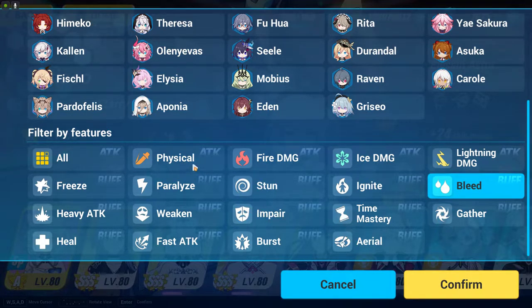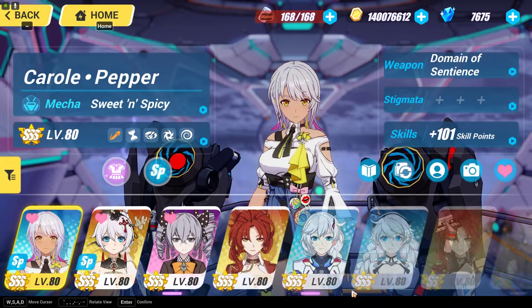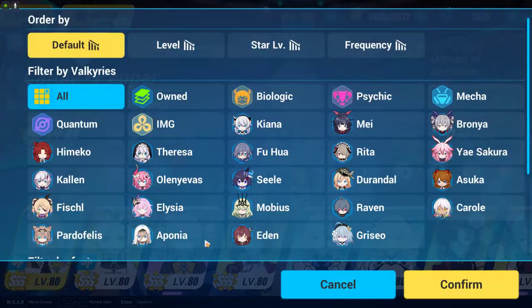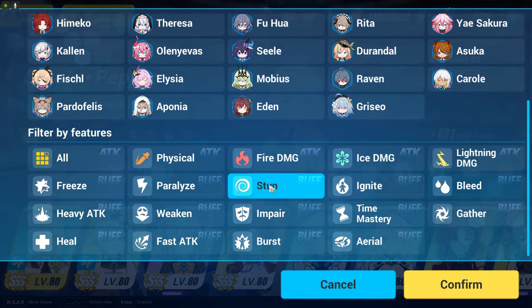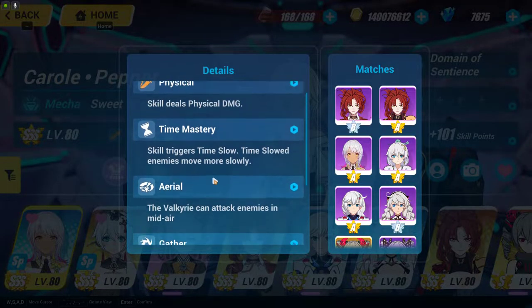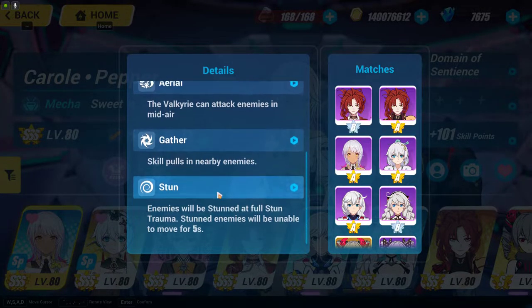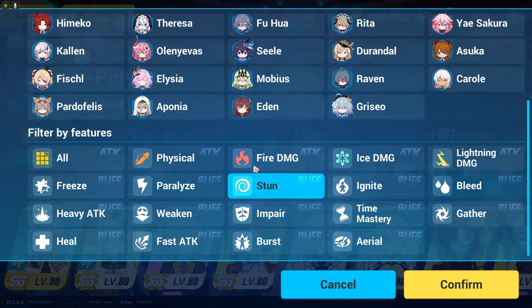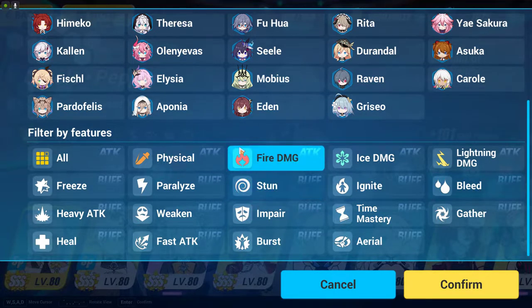Stun is a physical type of thing, but even though it is physical, not all valkyrie characters have this — stun is something that not many characters have this ability; it is more of an old mechanic. Which is why I'm not going to put too much importance on stun. Basically, stun makes the enemy stop moving for a short period of time — somewhere around five seconds, the enemy will not be able to move.